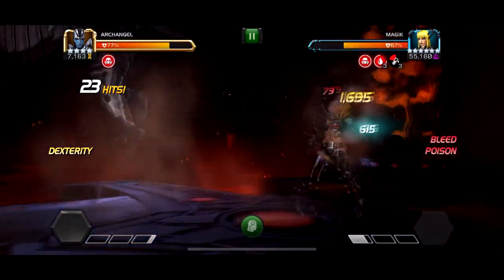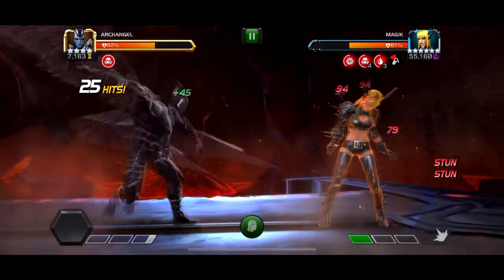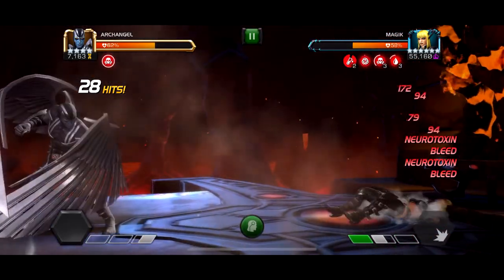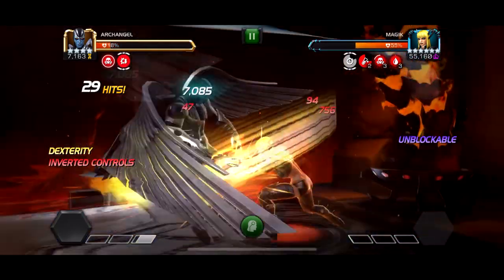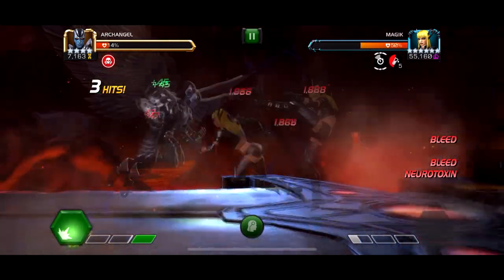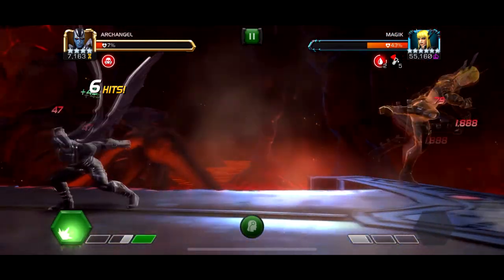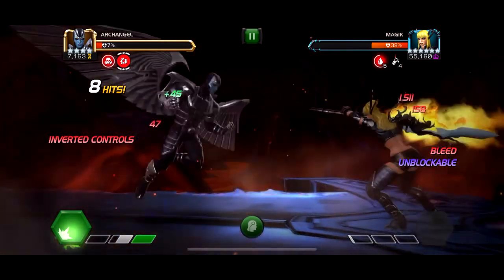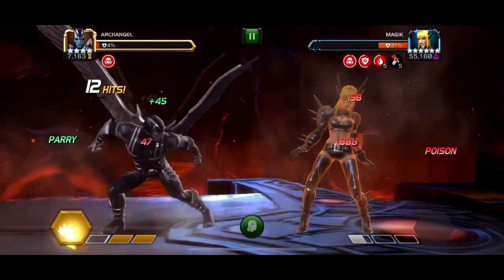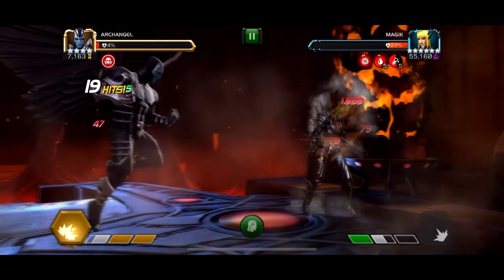If you want to know what team to bring for 4 stars, I found — except for the Hyperion chapter where you have to bring Hyperion — just bringing Archangel, full Ghost synergy, and Human Torch. Those three alone with Ghost synergies are good enough for every quest except the Hyperion one, where you need Hyperion because he's a beast for it. So the team is Archangel, Ghost, Wasp, Hood, and Human Torch. If you've got those champs, you should be good for a full 4-star clear.